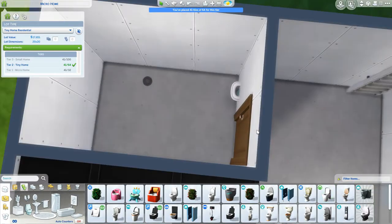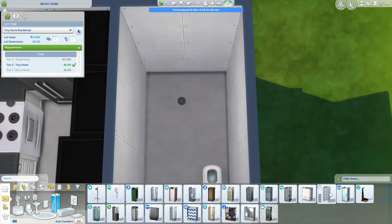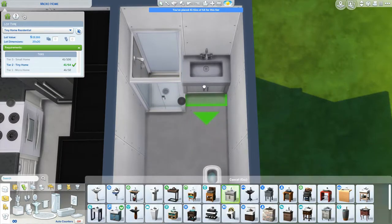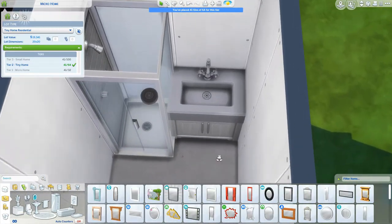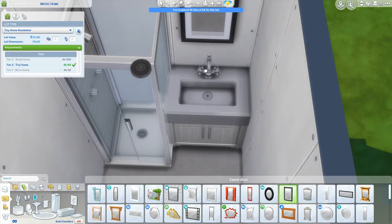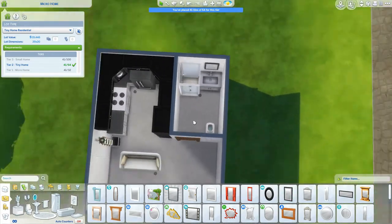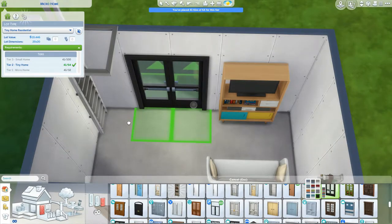We can go for the iconic tiny toilet, and then obviously with no problem put in a shower and a washing basin for our sim's hands, face, teeth, and all those nice things in life. This is a perfectly fully functional bathroom as well, and we will still have space to put in some doors.